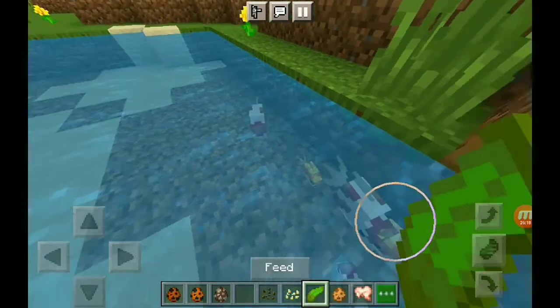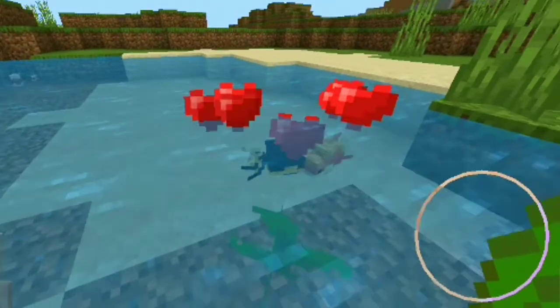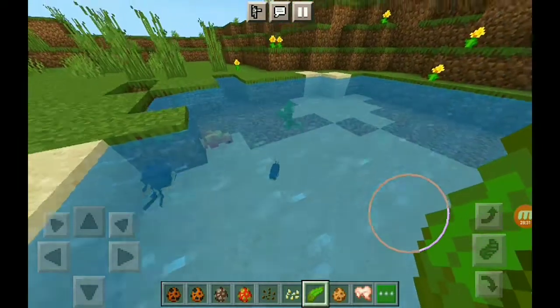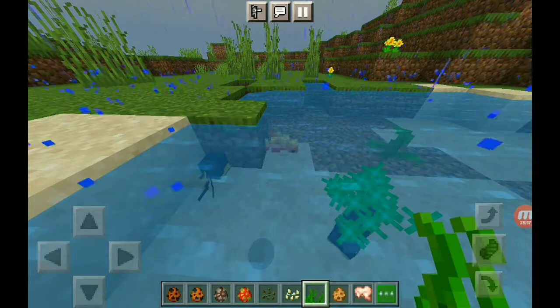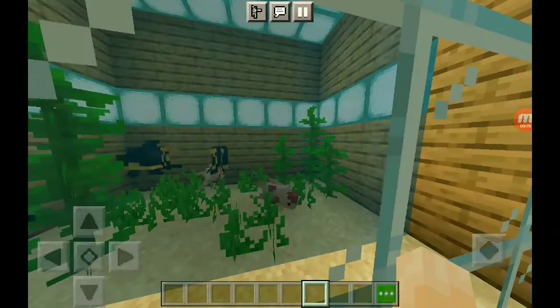Goldfish will naturally spawn in rivers and will follow the player even though they're not tamed. To get baby goldfish you'll need kelp — I'll feed one of them and then the next one, and now I'll get a baby goldfish. To get the baby goldfish to grow faster you'll need to feed it seagrass, and as you continuously feed it you can see it getting bigger and bigger until it finally grows.